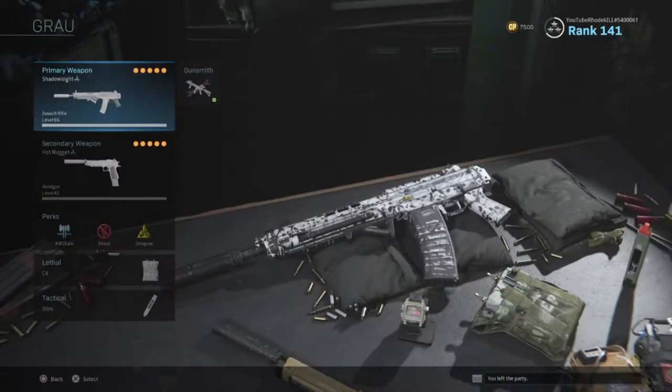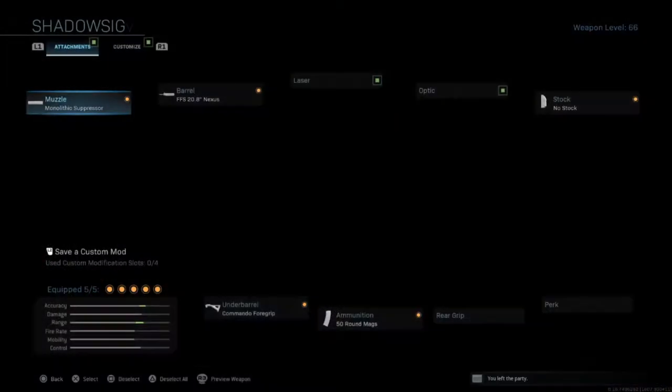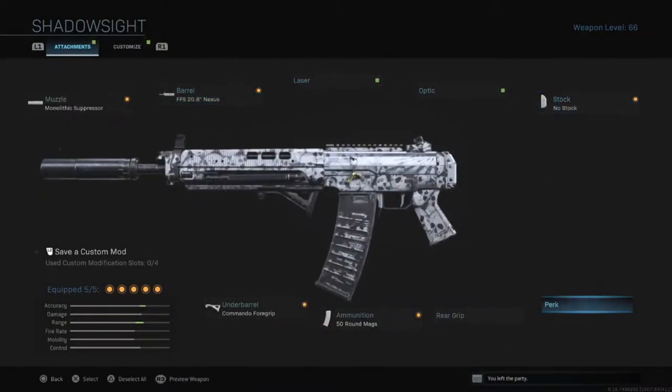This is the class I was rocking for the video. I'm running the legendary version of the Grau — I think it's pronounced 'Growl' but anyway, let's jump right into the attachments: Monolithic Suppressor, Nexus barrel which changes the iron sight to make it ten times better, no stock, Commando Foregrip, 50-round mags — and that's it for the attachments. This gun is pretty OP no matter what you're running on it, but I recommend this setup.